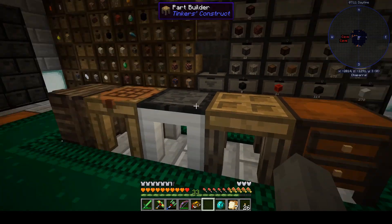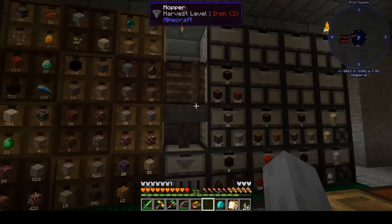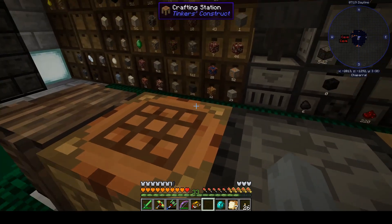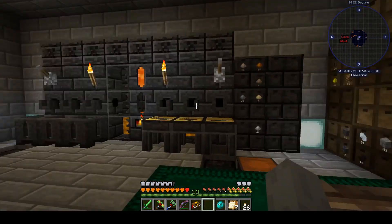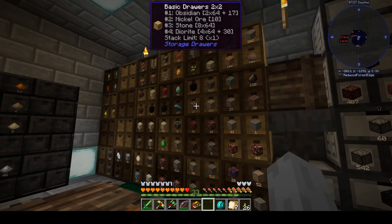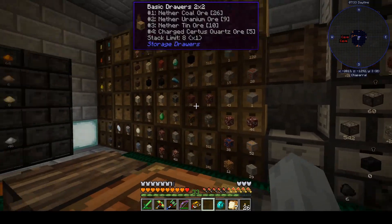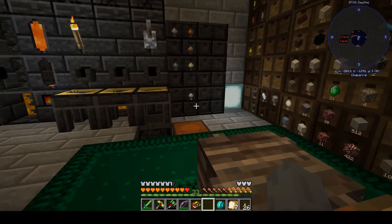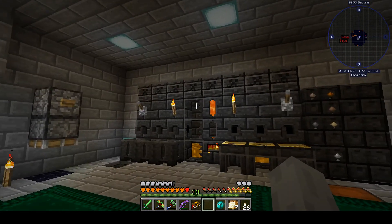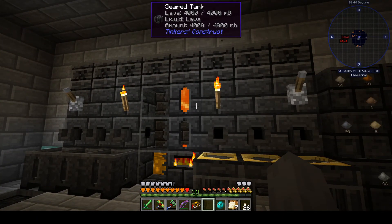I moved my tinker stuff down here and got it organized. I can actually pull a lot of this stuff from here while playing at this table, so it's convenient while still leaving myself a walkway. I hope to get the block reach enchantment so I'll be able to reach all of this while standing at my tables.